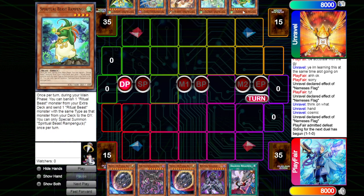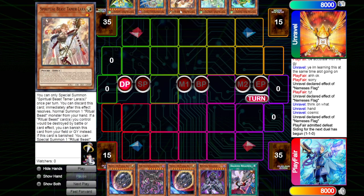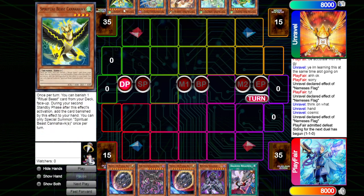And over here we see the Ritual Beast hand: Rampengu, a Winda, the Lara, a Protos, and a Cannonhawk. Opening all engine this time compared to Game 1 where it was all non-engine.